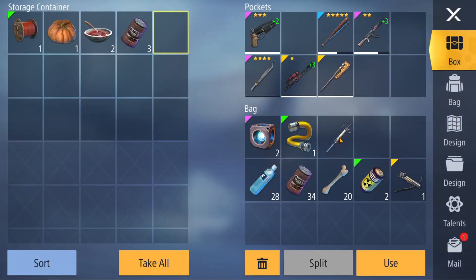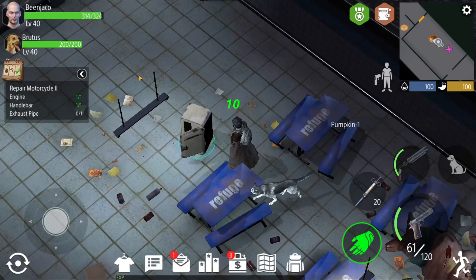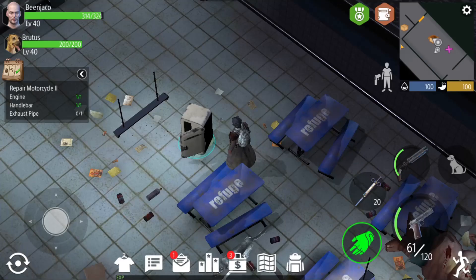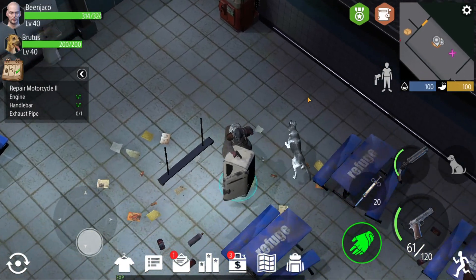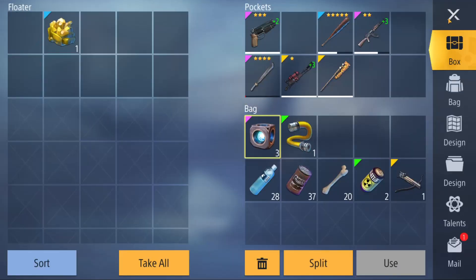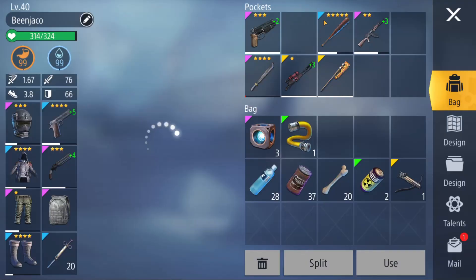We got another groundling shot which we're not going to use. We'll take the food — eat the jam, eat the pumpkin. We're so close to full health so I'm not going to use that. We should go see what the floater had — and nothing really of significant value.